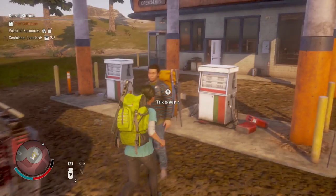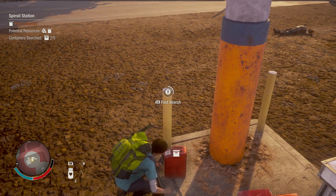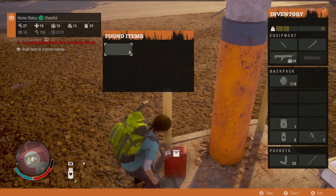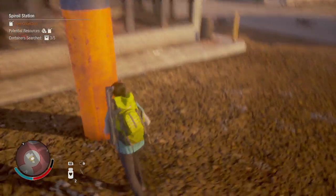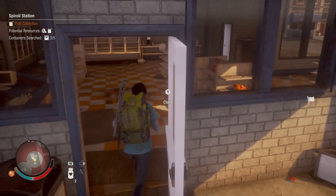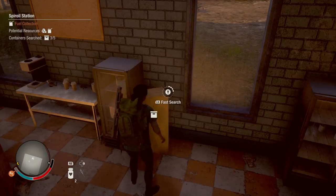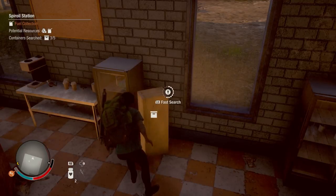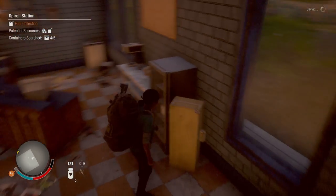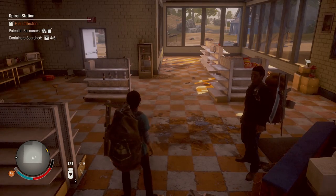Each one of these places will give you a ton of supplies. There's not a guarantee on what you can find — it only shows potential as you guys can see on the top left corner. But once you scavenge the whole entire place it will basically allow you to claim the outpost. I'm not sure if you can claim it without scavenging the whole place. What I'm basically doing right now is just searching for all the available resources in here — we got a material and checking for something else.